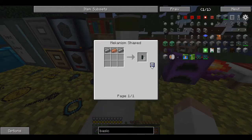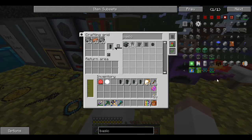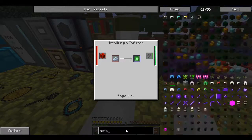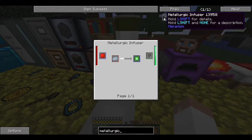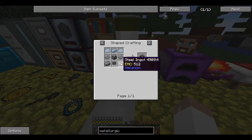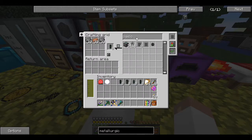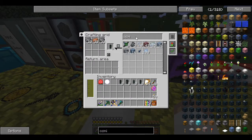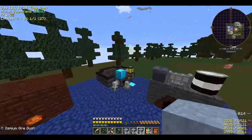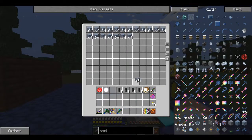Got the copper pipe done. Now I need osmium - I haven't made any yet - and some redstone for the metallurgic infuser. Let me find the metallurgic infuser recipe. It needs a machine casing, gray plastic, and steel. I've got some osmium already made but I'll make a whole bunch more because osmium is a major component of Mekanism.